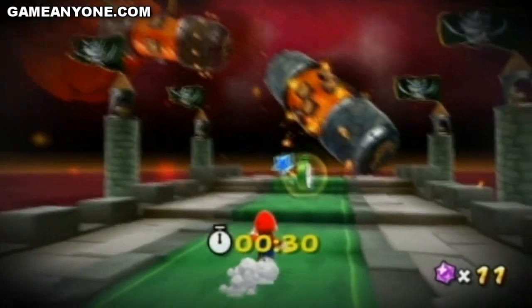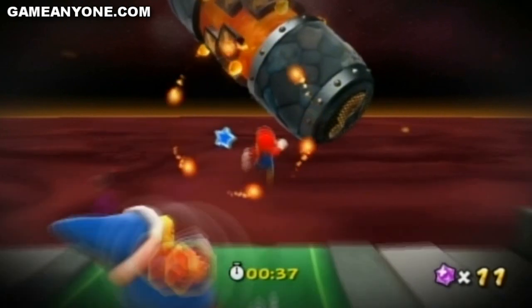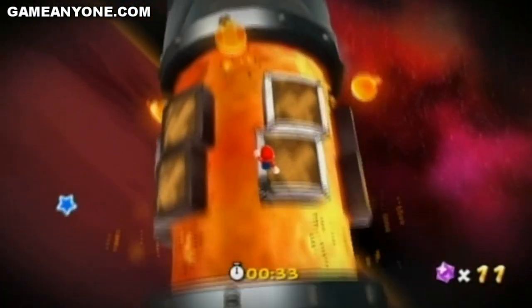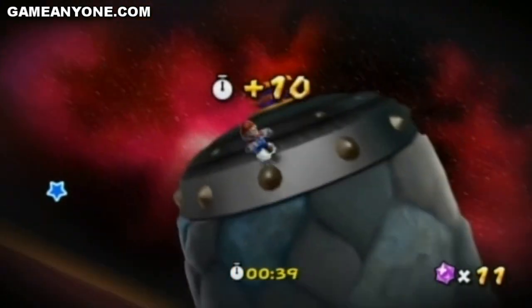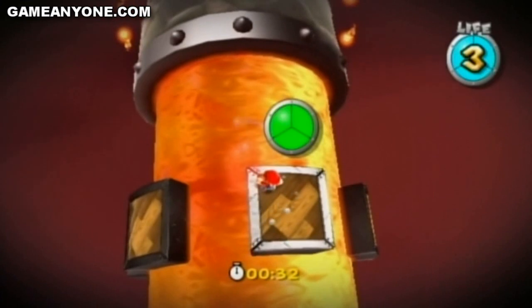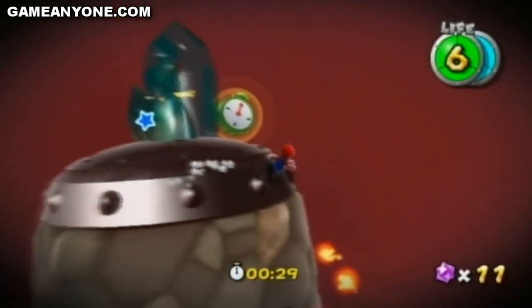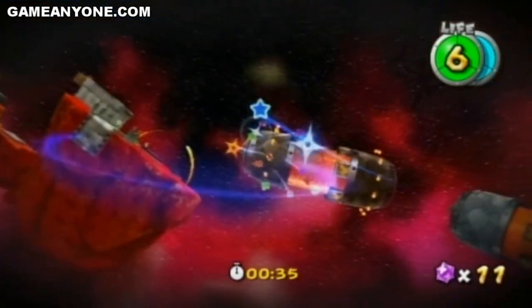Alright, here we go, maybe I can perfect it. Long jump, long jump, spin, fall. Long jump, long jump, grab the timer. Alright, get the Mega Mushroom - this is key, you need this. Try not to get hit. Get this other timer. And we're on our way, we're making good progress.